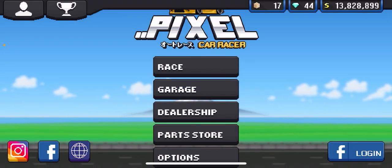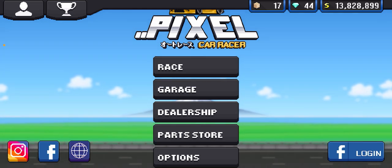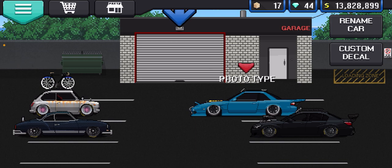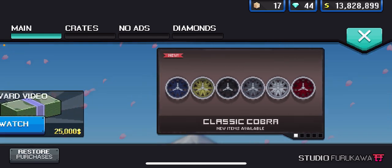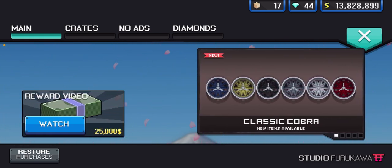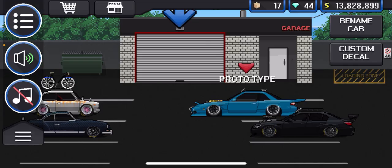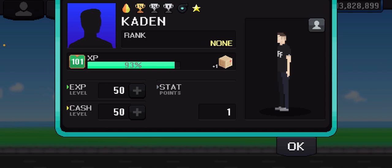For beginners, the best way to make money when you're just starting off with only the starter car: I wouldn't suggest doing races right now because at a low level you're only going to make like 100 to 2k per race. The best way is to go to the shopping cart in the top left corner and watch a reward video. You can get 25k every couple of minutes just by watching ads.